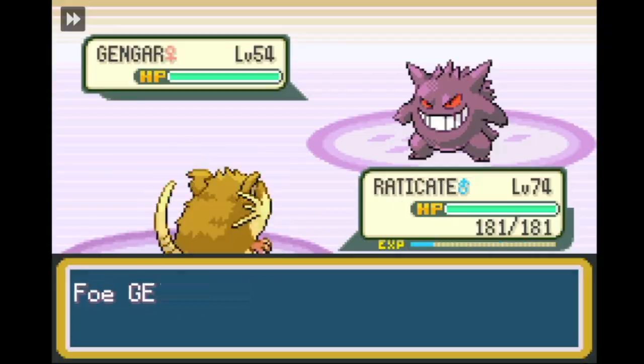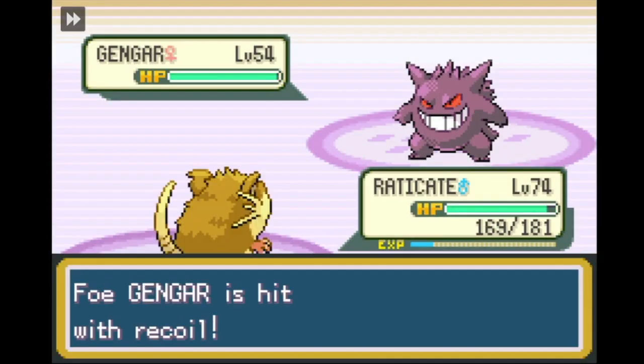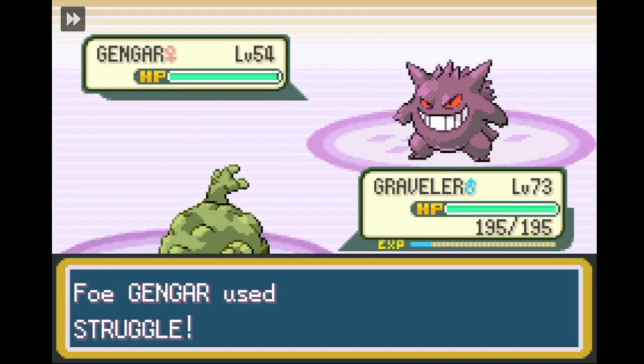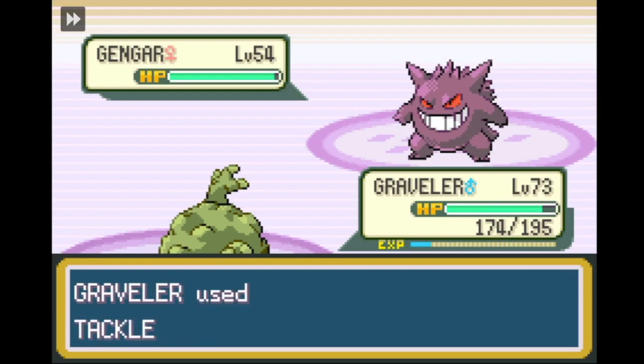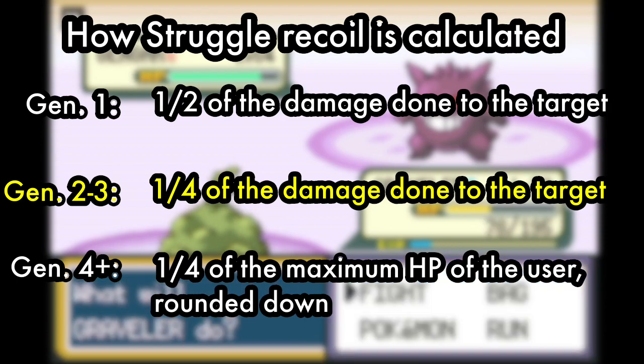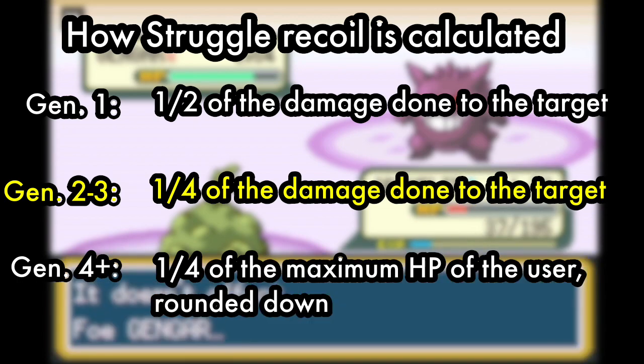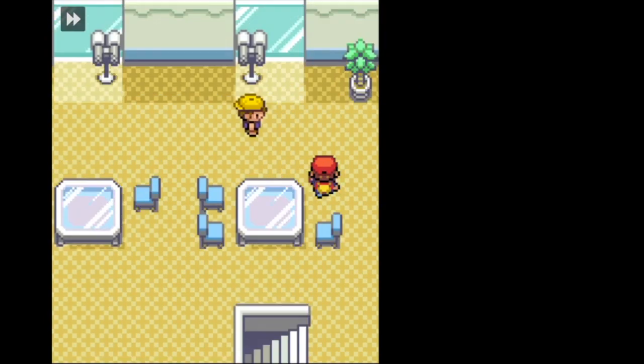I initially thought it was because of Intimidate, so I tried again without switching with Tauros so Gengar's attack would not be lowered — it still barely did any recoil damage to itself. In Generation 4 where I initially did this challenge, they actually changed how the recoil damage of Struggle works. In Generation 1, the recoil damage would be half the damage done to the target. In Generations 2 and 3, the recoil damage is actually a quarter of the damage done to the target. This means Gengar could possibly knock 2 or 3 of my Pokemon out before taking itself out. Keep in mind there are 2 Gengars, one has a Citrus Berry and Agatha has 2 Full Restores. Thankfully, there is a way around this.